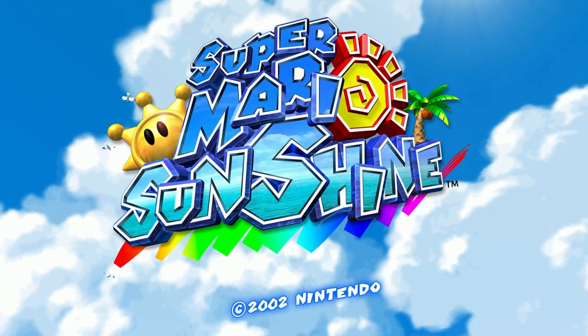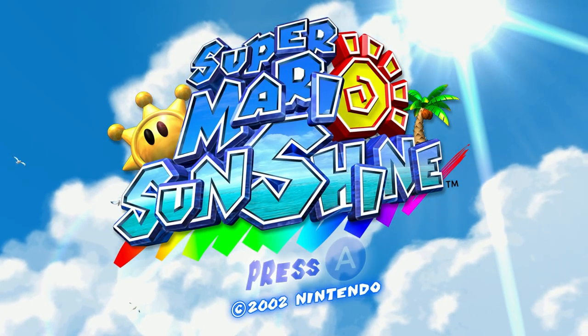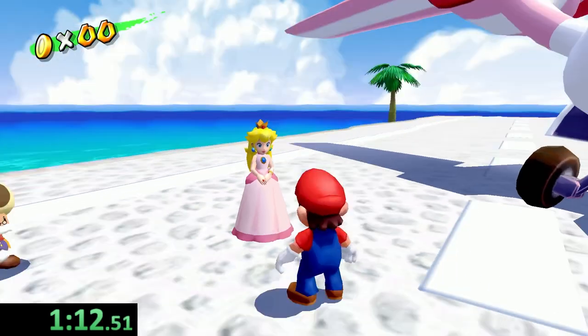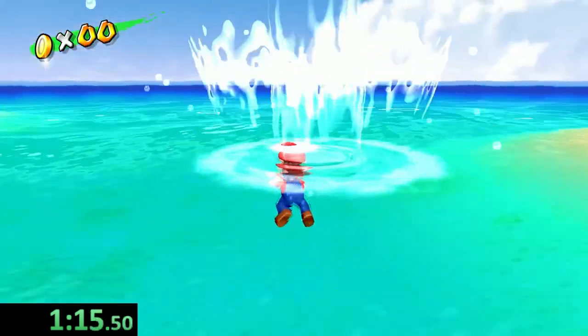Super Mario Sunshine was another really quick one, as you can probably guess — or if you've played it before — you are basically in water the entire game in some form. So all we have to do is wait for the cutscenes, and as soon as I have control of Mario, we jump off the edge into the clear waters.